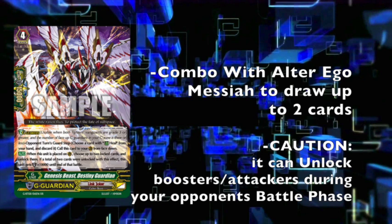And if you used Star Vader Demon Max or the old G-Guardian to lock cards previously, it doesn't hurt as much. But still, we were all expecting this to work in combination with the locking effect, not unlocking effect. It's basically only used in Alter Ego Messiah. I don't think any other Link Joker builds will play it. Definitely could have done a lot better on the G-Guardian.